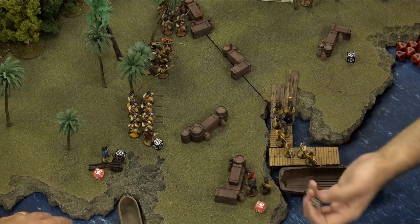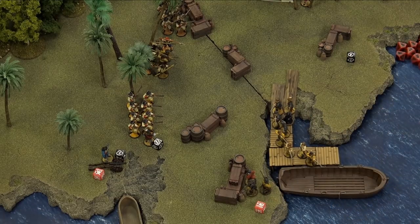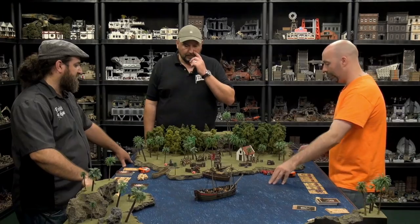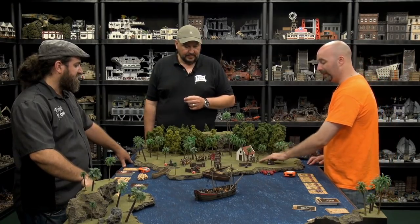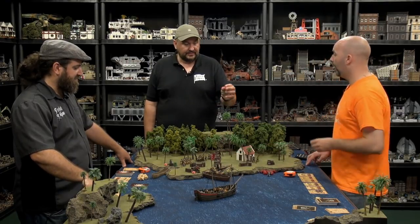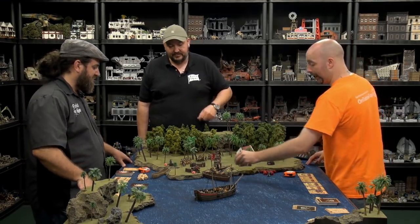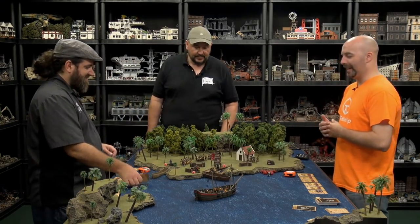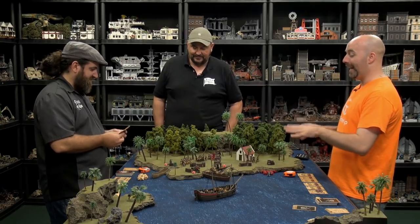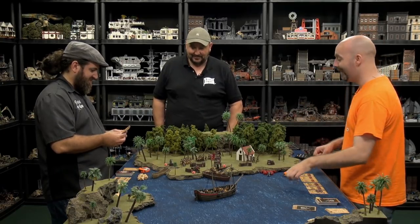Using my commander's command point to give a reload order to the filibuster unit still behind. They have two reload markers and a fatigue from sprinting. Getting into the boat and getting gone is the wisest option - they're closing in and would get annihilated in open ground.